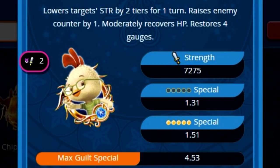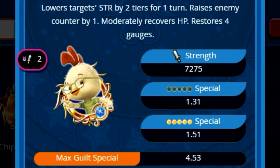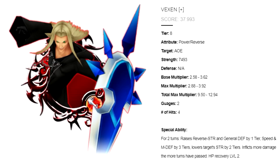So first, let's compare Vexen Plus to Chicken Little. Chicken Little lowers the target strength by two tiers for one turn, raises the enemy's counter by one, moderately recovers HP, and restores four gauges. His total max multiplier is 4.53. Vexen Plus has a total max multiplier on the low end of 9.5 — that's a significant jump.